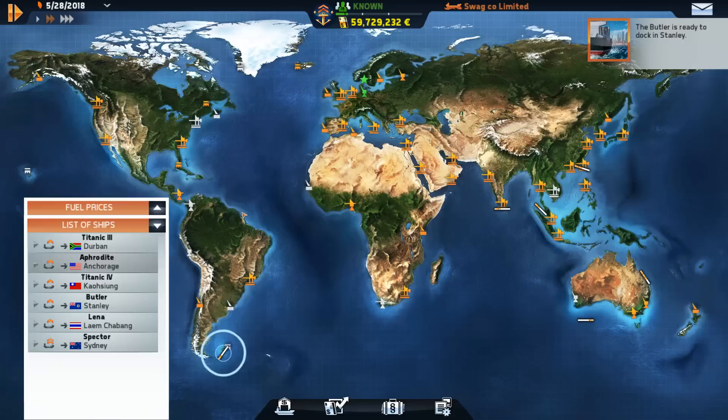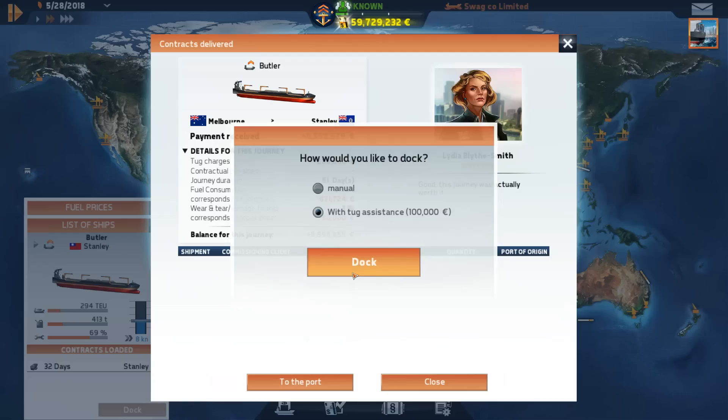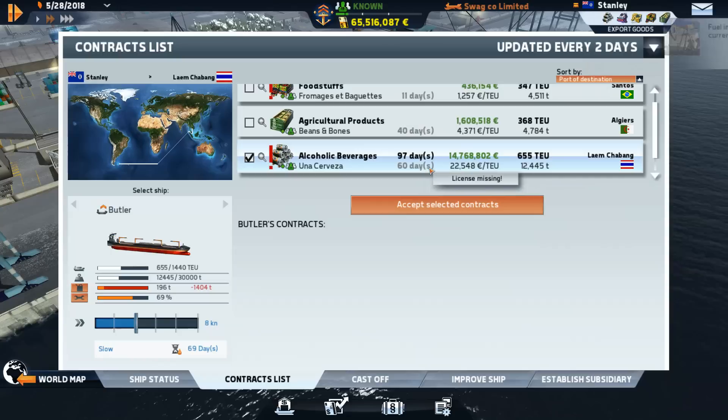So we'll just cast off this one right away - call tug and just do something along the lines of that. One thing I've got to say is that at one point, it gets actually quite difficult to manage all of the ships that you have. It would be really nice if they had some sort of automation that does this for us.